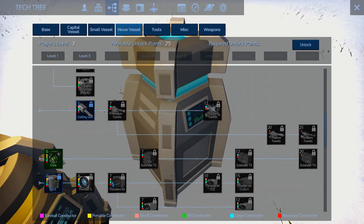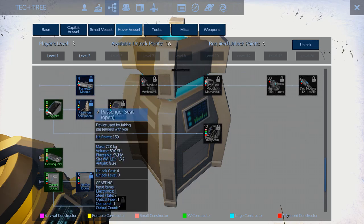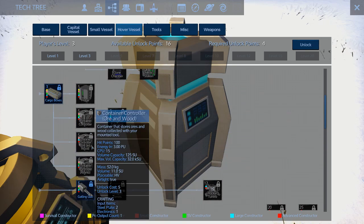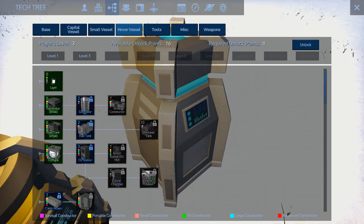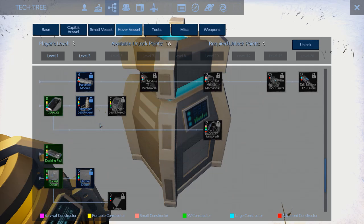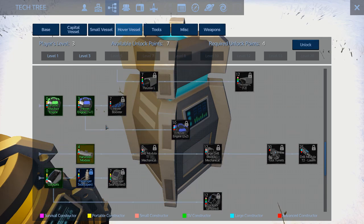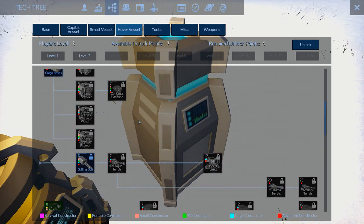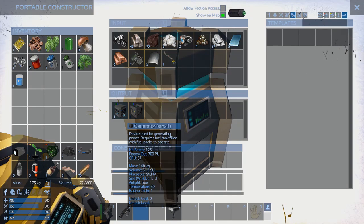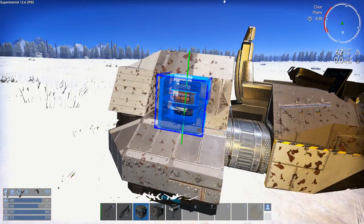Let's hit the tech tree — we have 25 points. I need RCS, the one-by-one small thruster. Still got 16 points left. I want the harvester module as soon as possible so it can get fuel from the giant forests, but I also need a cargo container for that. So let's get the harvester module — that's the most reasonable thing — and a detector. 11 points left, 7 points left. Almost got the fridge but can't quite do it. I'll go chop some wood to make biofuel and get this thing started.